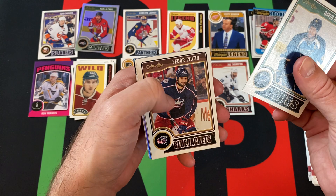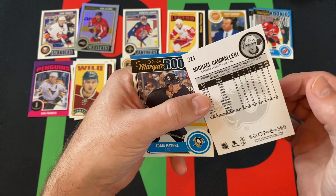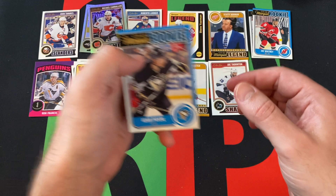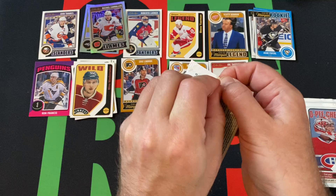Got Joe Thornton, David Backus, Fedor Tootin, Lee Stempniak, and another foil card — I want to say they're called Rainbow, but I don't remember and they don't say on them. Michael Camilleri, and Adam Payroll is our Marquee Rookie. Let me look real quick — yeah, Rainbow Foil. I thought that's what they were called.